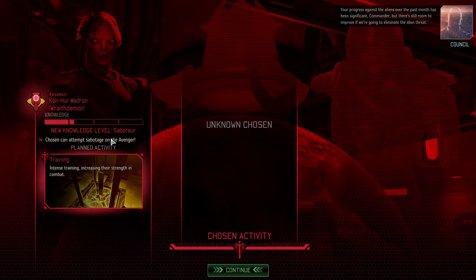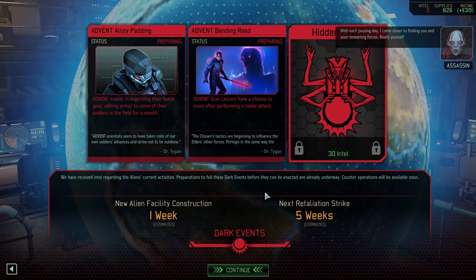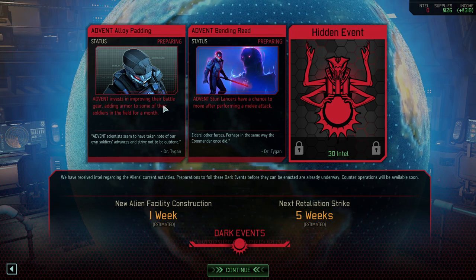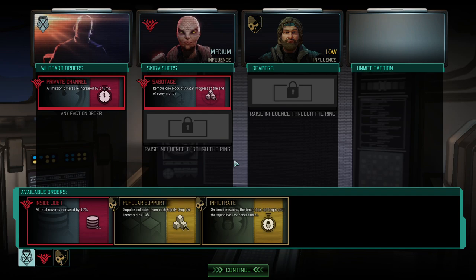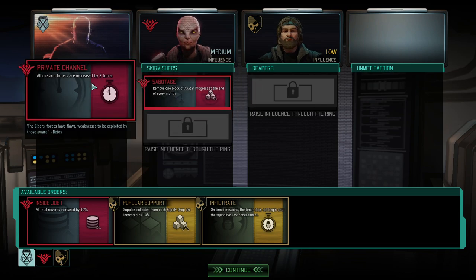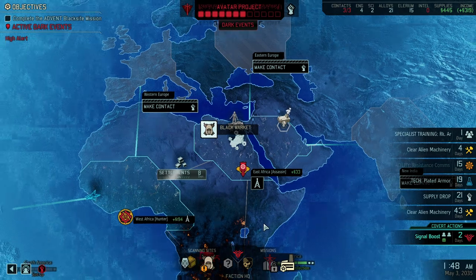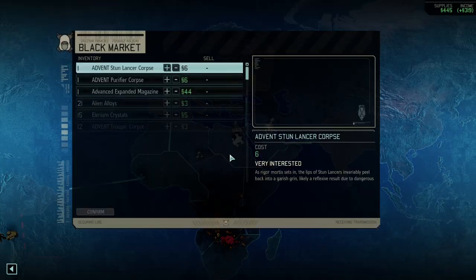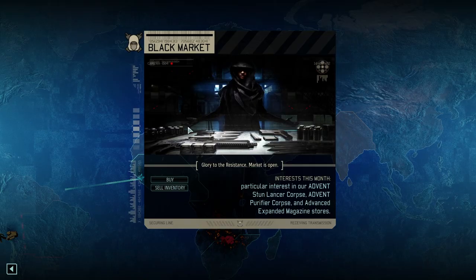The Assassin is training — she will get additional skills — and the Hunter is trying to crack our resistance down. Alloy padding would suck, bleeding rend would suck as well; both of them are really bad so let's hope they're not happening. Remove the block of avatar at the beginning of every turn is great — staying with that for now. All mission timers increased by two is good as well, and we got rapid collection so 300 for free. There's a scientist available for 495.